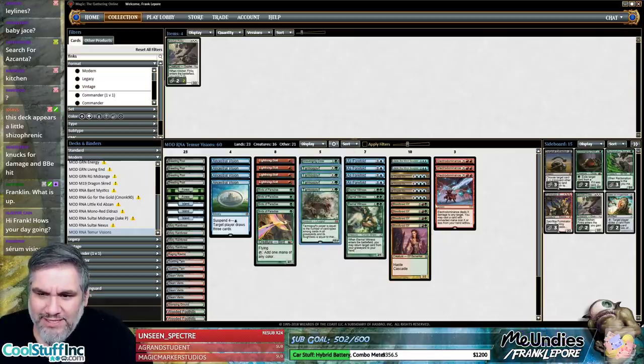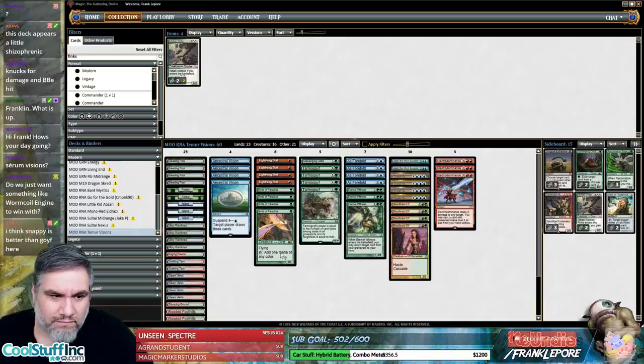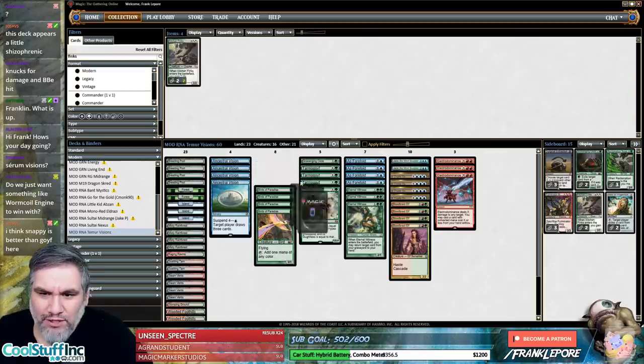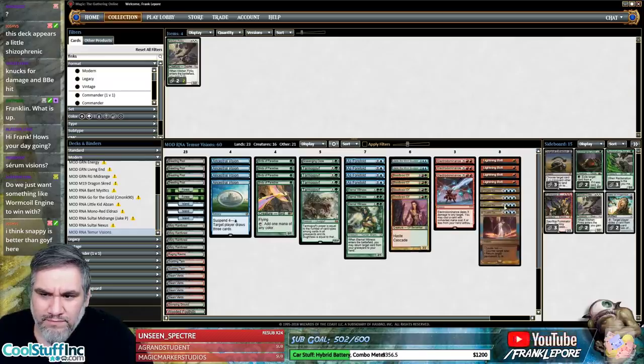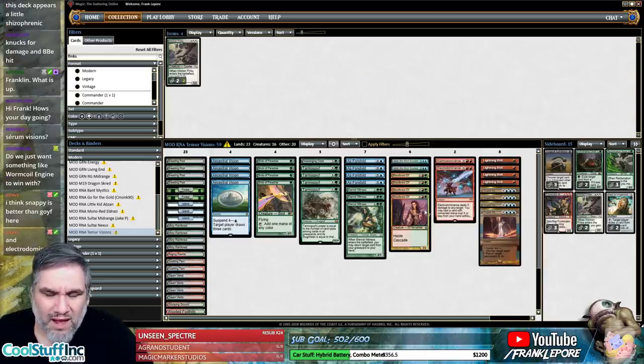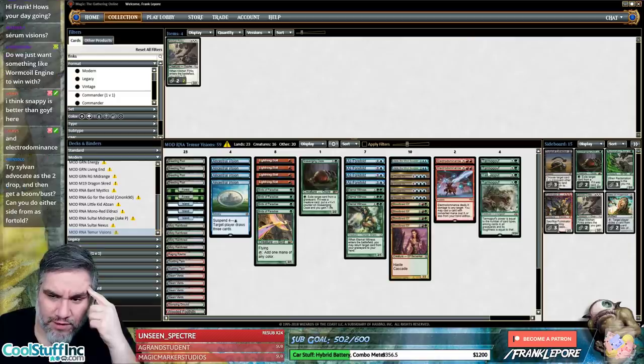Tarmogoyfs — this is 60 cards as it is so I'm curious. My problem with Snapcaster is that it literally has two targets: Cryptic Command and Lightning Bolt. We can probably cut one Electro Dominance, which I think is fine. How much mana do we actually need for Electro Dominance to be reasonable? If we want to deal two damage we're paying six mana.